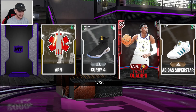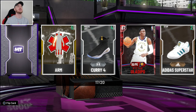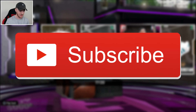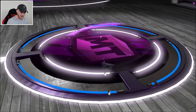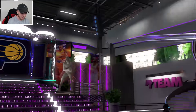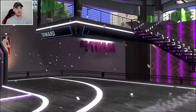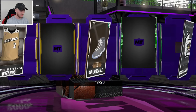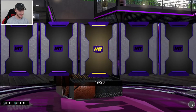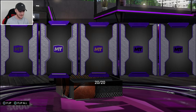It took us 37 packs to get there. This could potentially be Shaquille O'Neal — please drop a like right now and subscribe for pack luck. We're flipping it. I don't think that's Shaq. It's a Pacers small forward — is that Danny Granger? It is Danny Granger. That's probably one of the cheaper Opals you can get, but it is an Opal pull. If we're going to pull an Opal, it doesn't really surprise me that it's that one.